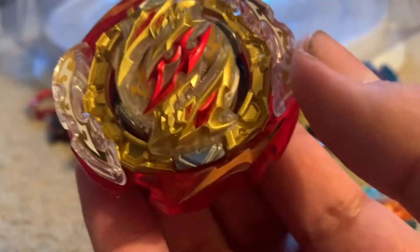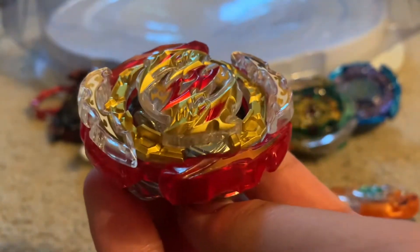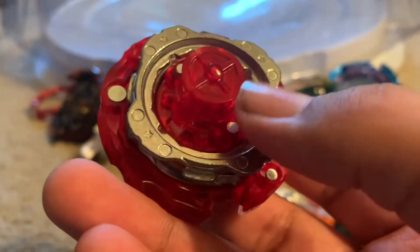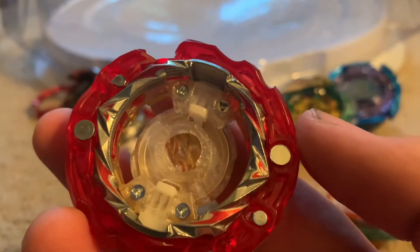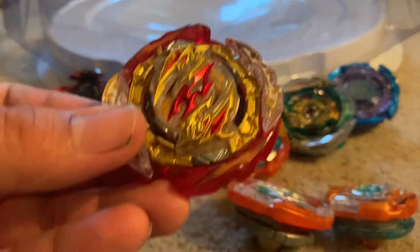Next up, we got the other Cyclone Ragnarok. We got Nexus, we got Rise, another color of red which is good, and we got the armor piece which is two. Does look cool.